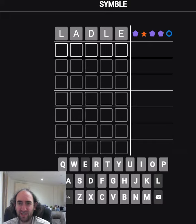It's given us all three symbols. If you're new to this game, we don't know what symbol means what. One of the symbols means the letter is wrong. One of the symbols means it's the right letter in the right place. And one of the symbols means that the letter is correct but it's in the wrong place.